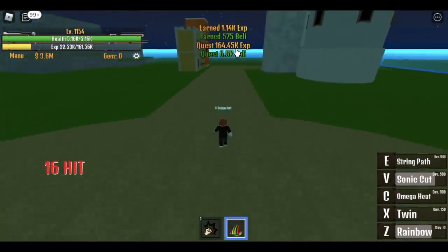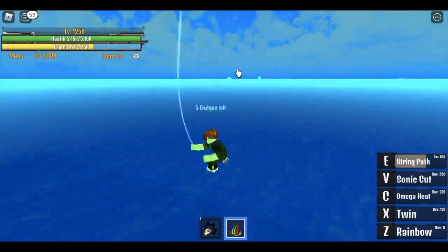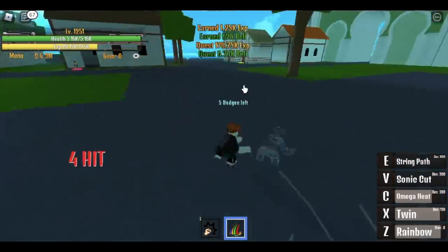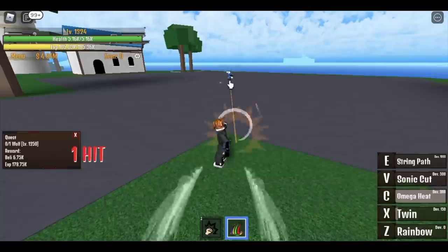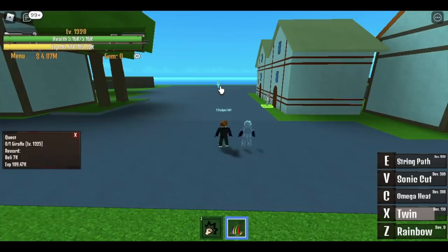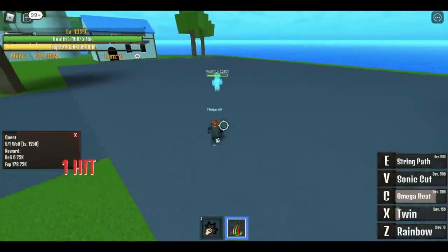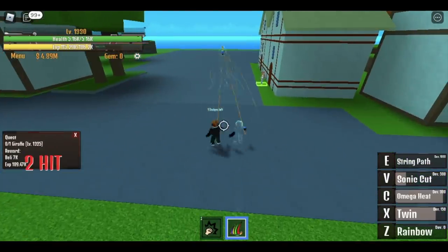After level 1250, you can go to the final island before the second sea — the Lobby Island. Start by defeating the Wolf. Very easy with Twin — one combo and you're done. Do this until level 1325. At level 1325, start defeating the Giraffe — make sure to keep your distance because the Giraffe will jump on you if you're too close. Alternate between Giraffe and Wolf to level up more efficiently since the Giraffe spawn is slow.